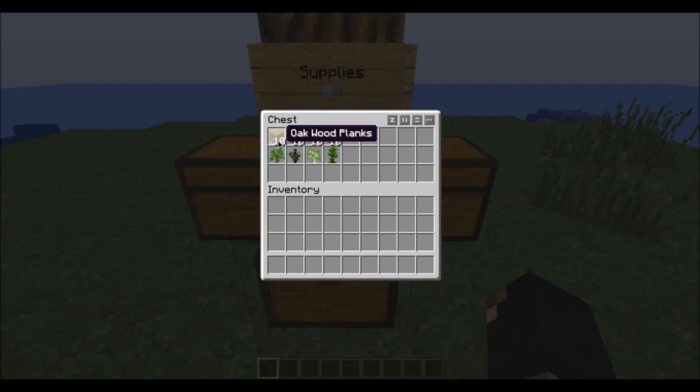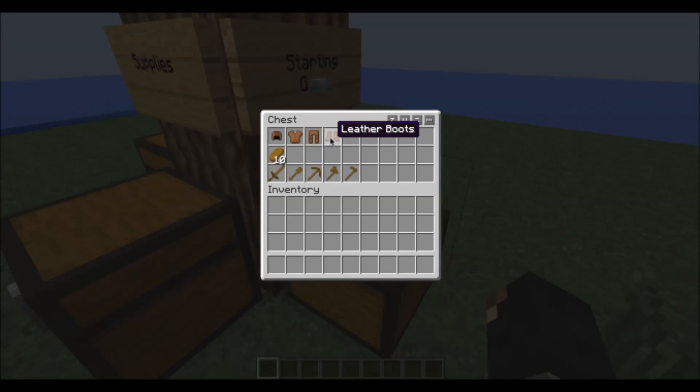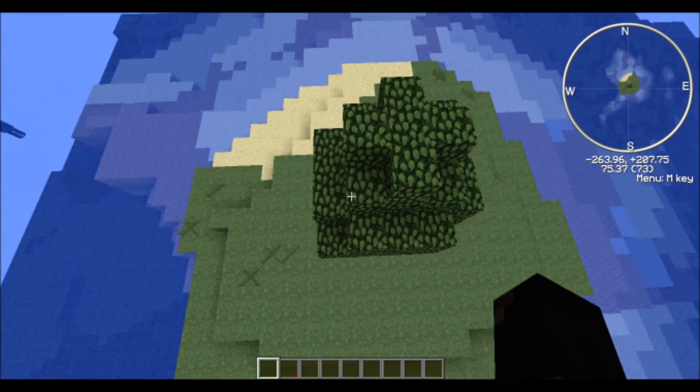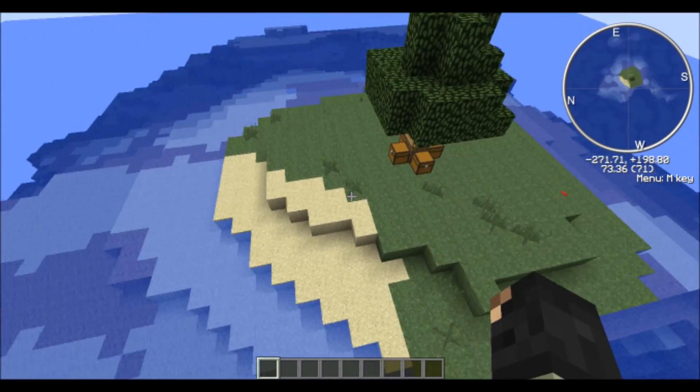For the supplies, there is wood and some saplings. And in the starting gear chest, you get some armor — leather armor — bread, and some wooden swords. Look at this: Spyweiland. I just generated this map today, so that's pretty cool.